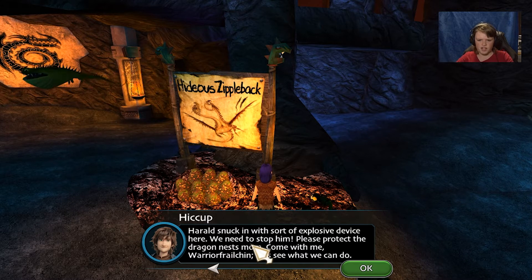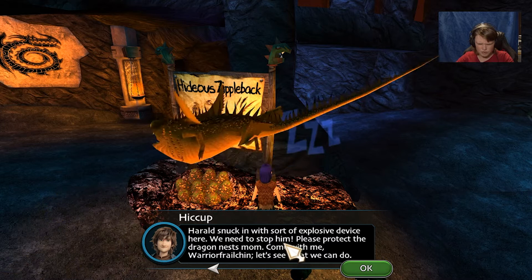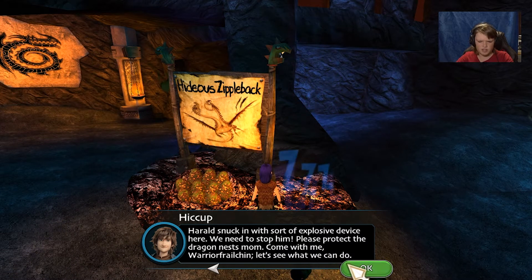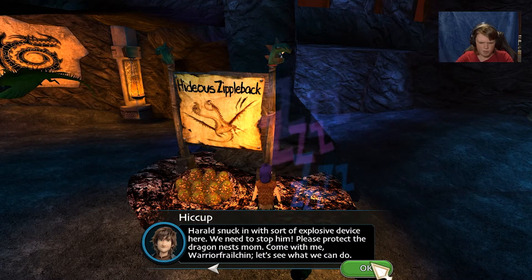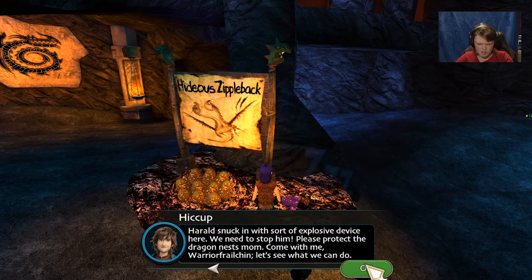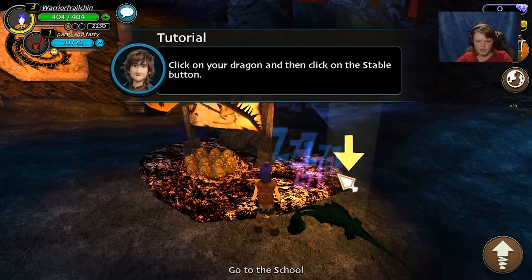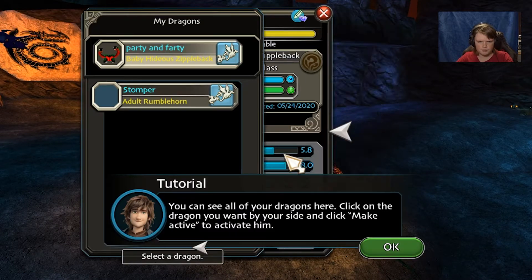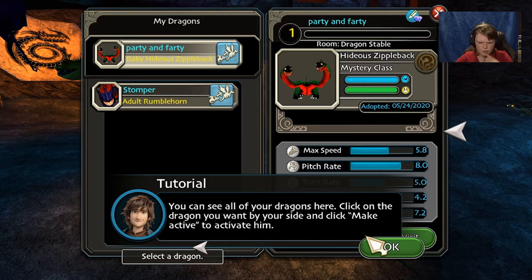Sorry to interrupt, but we're under attack! It's not one villain — it's another. Harold snuck in with some sort of explosive device. We need to stop him. Please protect the dragon nest. Come with me — let's see what we can do. Click on your dragon and click on the stable button right here.